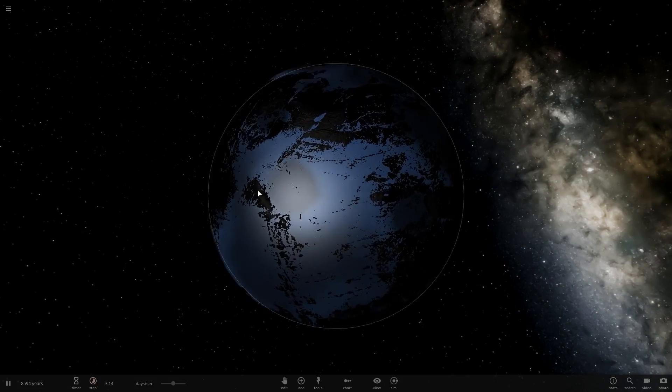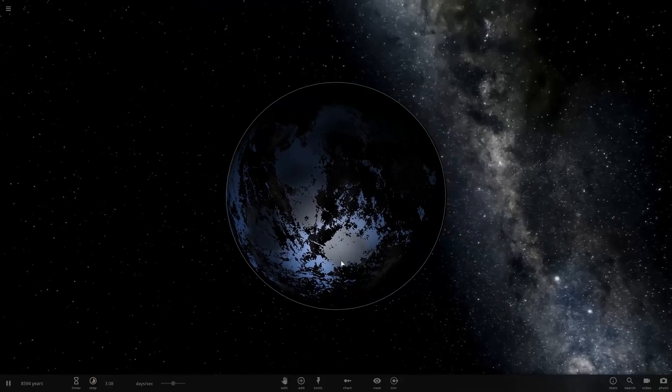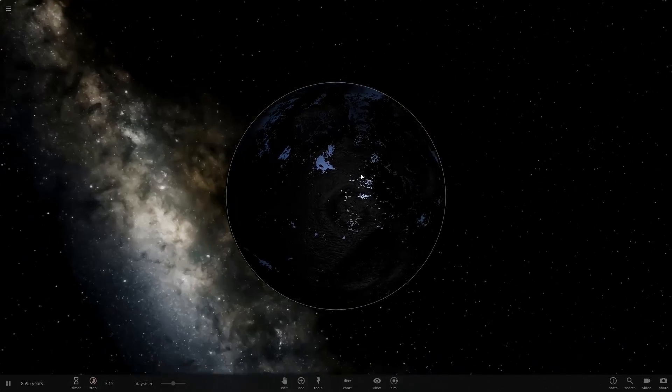You can even see the spots where the craters were — very dark areas all over the oceans. The planet itself is covered in craters too. So that's fun.